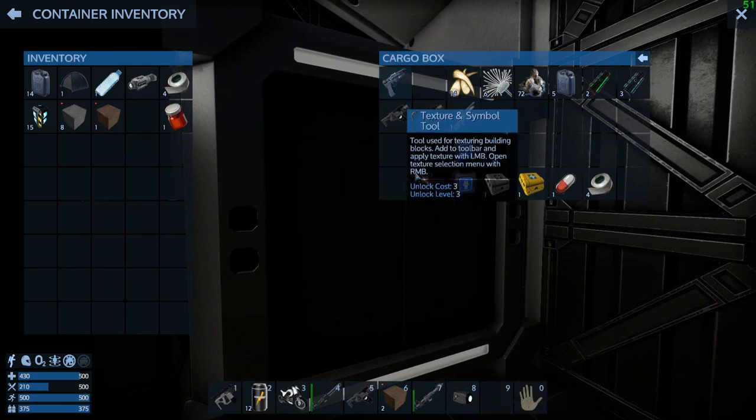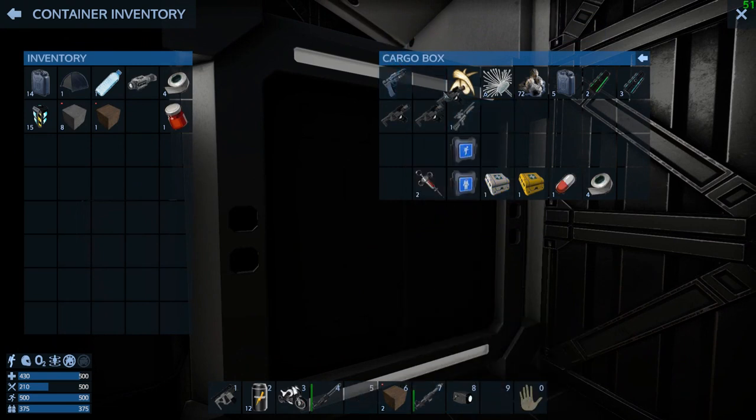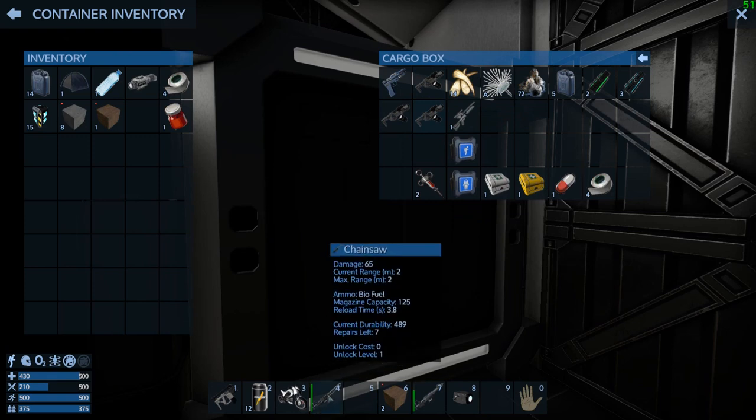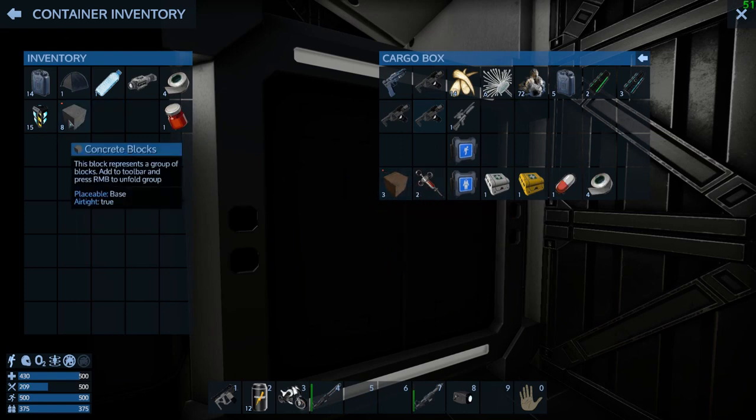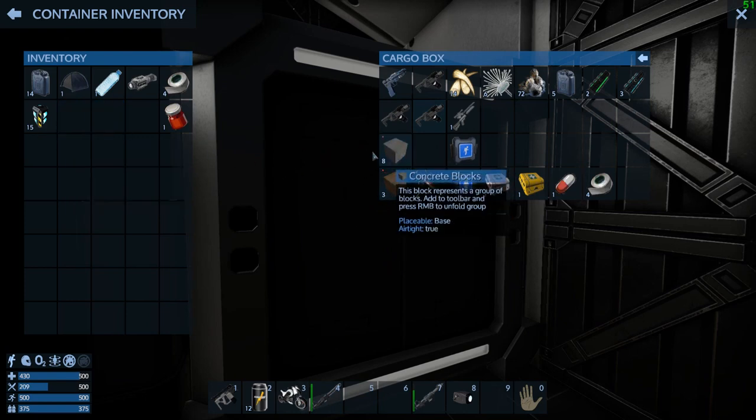Let's put our texture tool back, let's put our multi-tool back. Keep the chainsaw, get rid of those extra blocks. That block can go there. There was some concrete because we took it out to make - that's how we got those blocks.